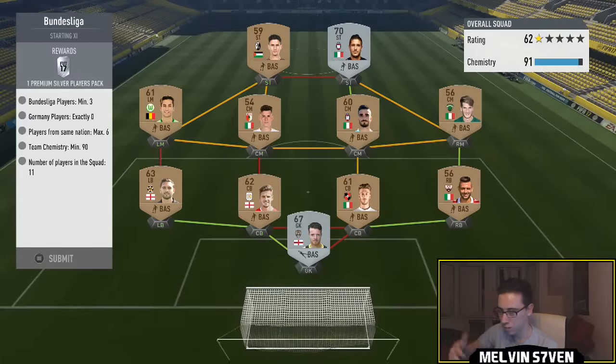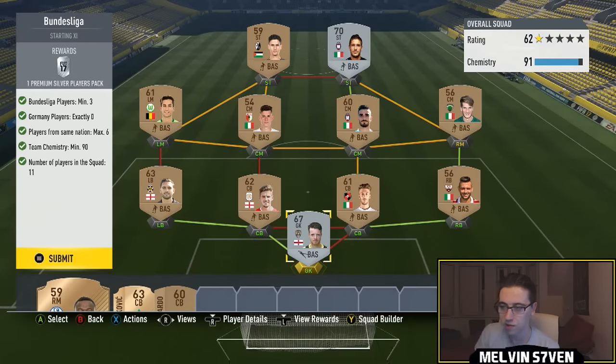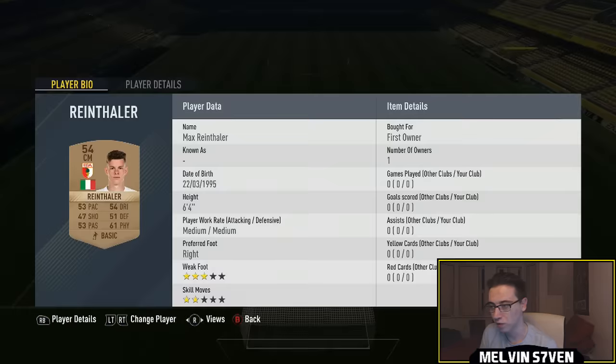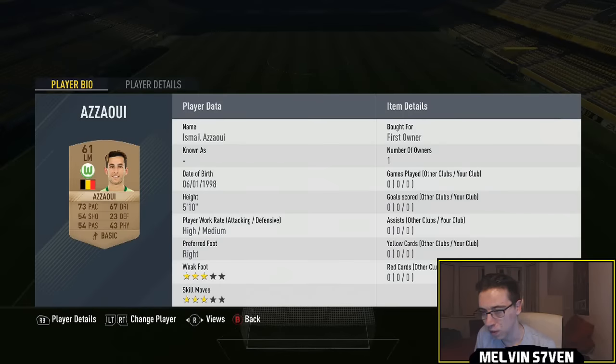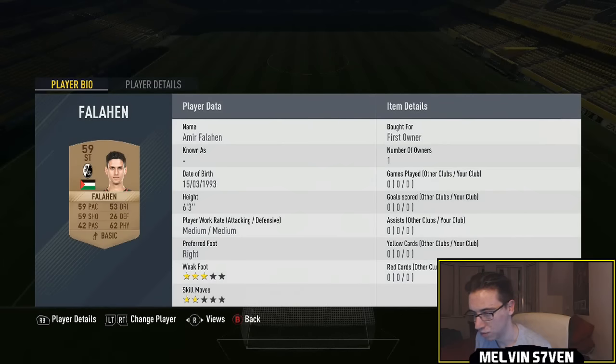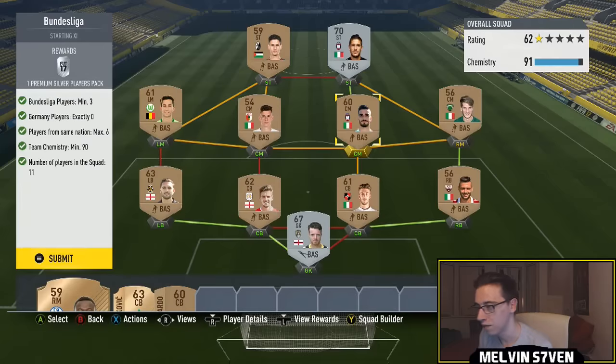Moving on to the Bundesliga — it's pretty much the same except no German players. I've got three Bundesliga players all from different nationalities, all bronze again since they were in my club. There's Rin Thaler, the Italian center mid for Augsburg; Azuzzi, the Belgian left mid from Wolfsburg; and Falahan who is Palestinian and plays in the Bundesliga.